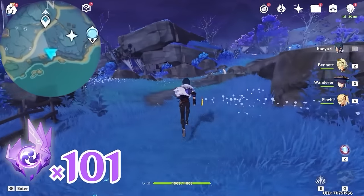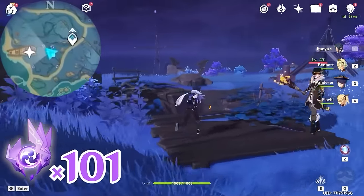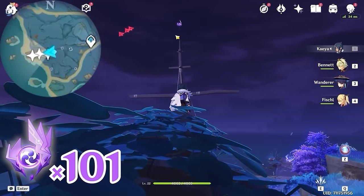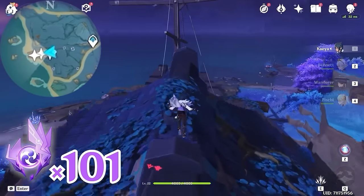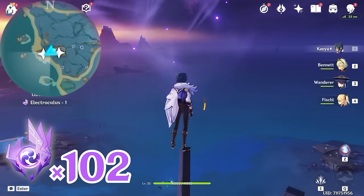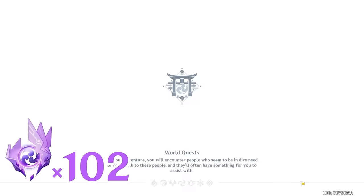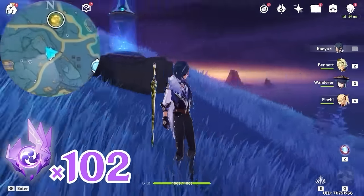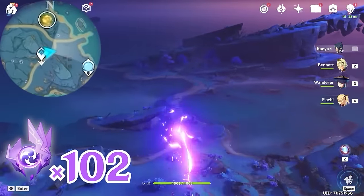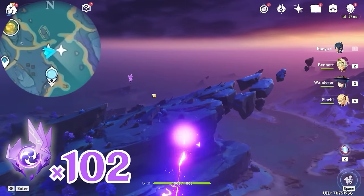Then keep heading towards northwest, upper right on the minimap. This one is on top of this pole, so let's climb up and get it. Now let's teleport to this waypoint. Let's go through this door, and it will teleport us to get this Electroculus.